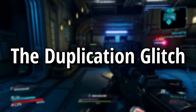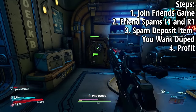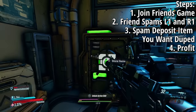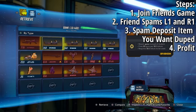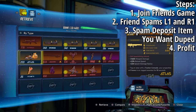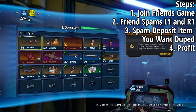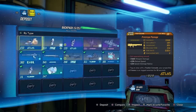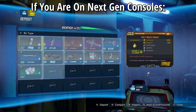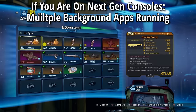The next glitch is the duplication glitch. Join a friend's game and have your friend go into their bank and start spamming L1 and R1. While they're spamming, go into your bank, then go to your inventory and spam deposit the item you want duped. When you go back to the bank tab, the item you spam deposited will be duped. On next-gen consoles, have multiple friends spamming their banks or multiple background apps running.